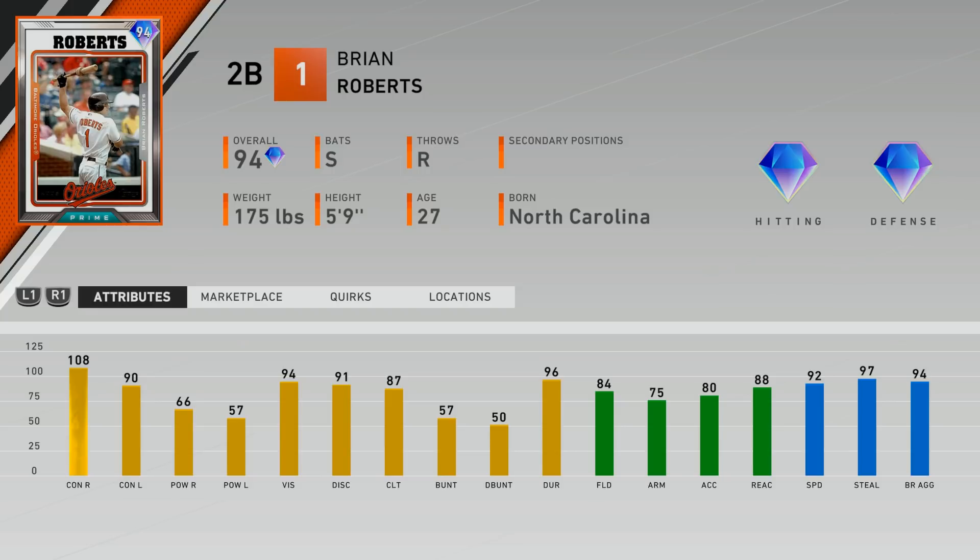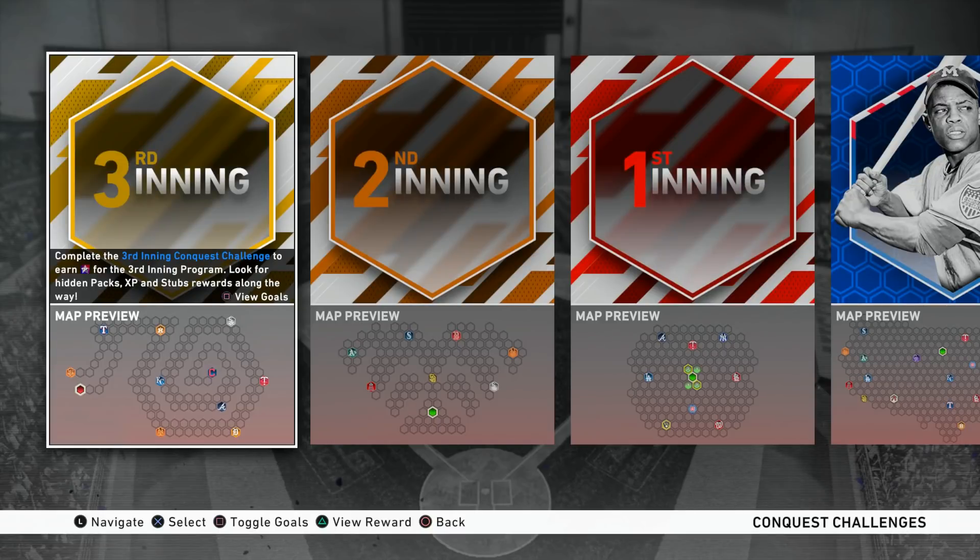Brian Roberts is the second baseman — a switch hitter with no secondary positions. He'll have the gold fielding badge at second base with 88 reaction, which is pretty high compared to a lot of other cards. He also has 92 speed as well as great hitting stats — kind of reminds me of Vidal Brujan in a way.